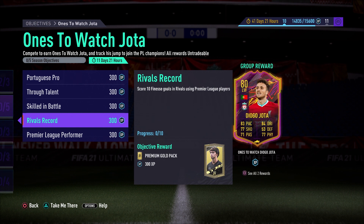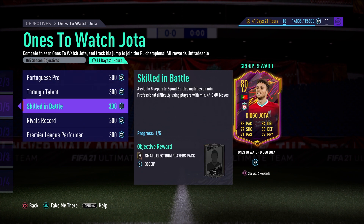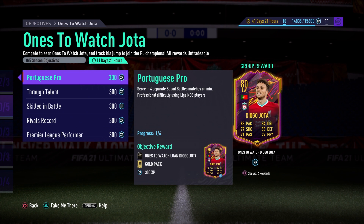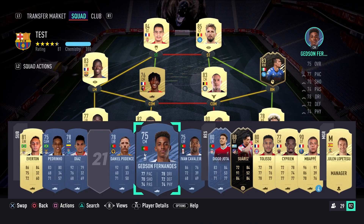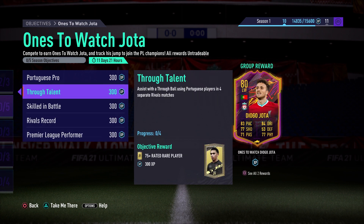You also need to score 10 finesse shot goals, which should come naturally as you complete the other Rivals objectives — just remember to finesse when you get a clear opportunity. Then you need to assist with a through ball in four matches to complete the second objective. To summarize: do Squad Battles first with 'Portuguese Pro' and 'Skilled in Battle,' sub on Everton, then use the Diego Jota loan card for five matches. If the loan isn't enough, Spurs' Fernandez or Podence may work, though Podence may cost around 7,000 coins and can be sold after.